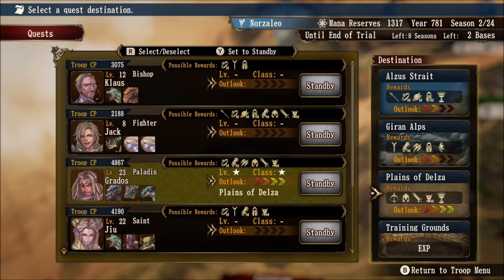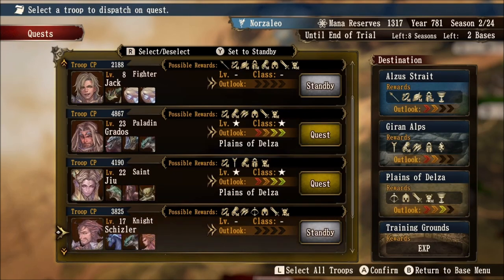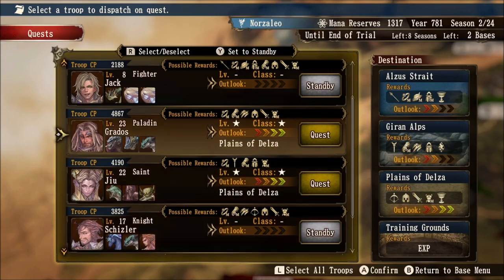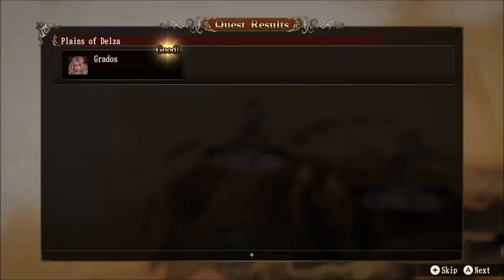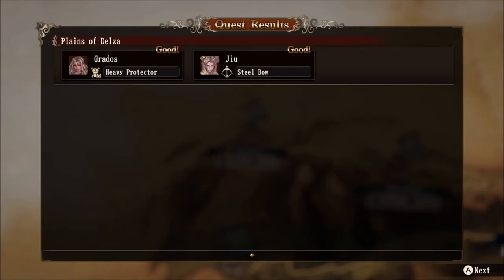You could quest with only a rank 2 Outlook and get super lucky with a tier 3 monster, but you have much better chances of gaining powerful monsters the higher your Outlook rank is. I'm going to go ahead and quest Grados and Jiu here to see what rewards they come up with. After passing the turn and the attack phase, Grados gets a good quest result — one star — and found a monster armor piece. Jiu also gets a good quest, picking up a steel bow, which comes from the Plains of Delza location rewards.